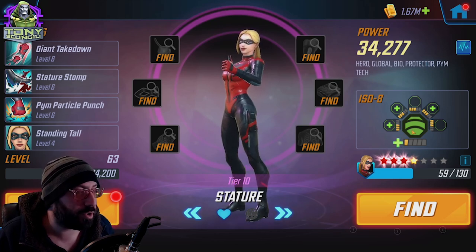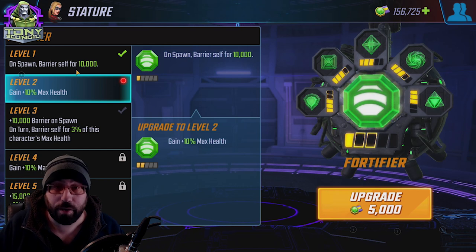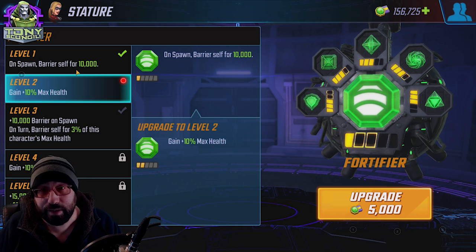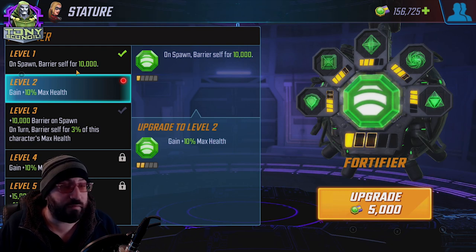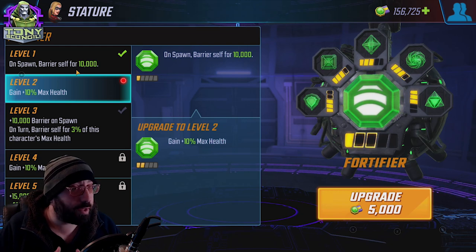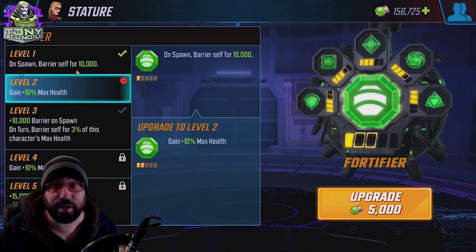Fortifier is incredibly simple. At level one, on spawn, barrier yourself for 10,000. Now early in the game when your character's health pool is around 50,000, this is meaningful. Keep in mind your barrier can only ever be 30% of your health pool. So if you have 100,000 health, your barrier can only ever be 30,000, even if you somehow received 50,000.